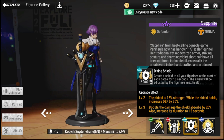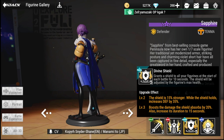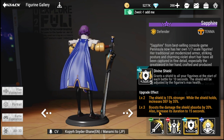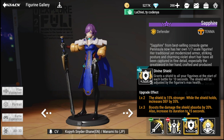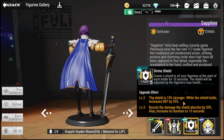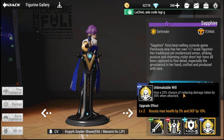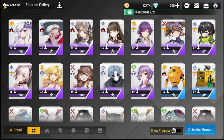Her passive, Divine Shield, grants a shield to all your figurines at the start of each battle for 10 seconds, adjusted by each figurine's max health. The upgrade effect makes the shield 15% stronger and increases defense by 35% while the shield holds. At level three, it boosts damage absorbed by 20% and extends duration by 15 seconds. Her special, Unbreakable Will, has a 25% chance to reduce damage taken by 50% when attacked — very strong tank value.